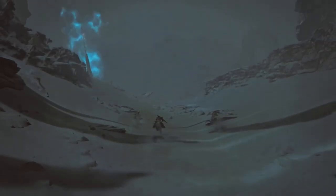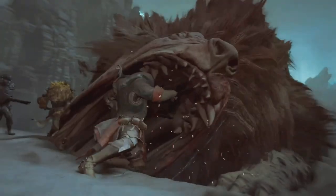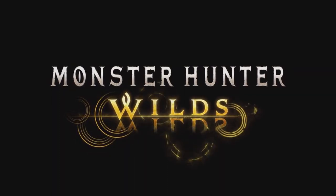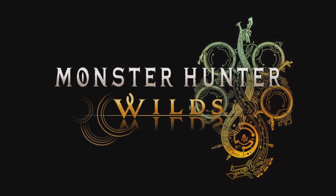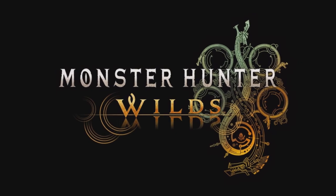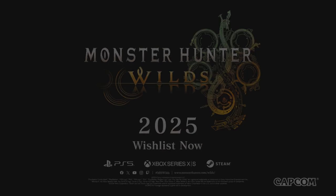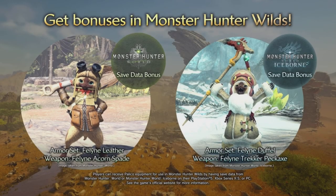We got a familiar looking dude — honestly he looks like the Ace Lancer from Monster Hunter 4. At the end of the trailer we see new armor sets, and then to the right we see a long sword user, and then to the left we see the other two hunters — one with a heavy bow gun. And that's how the trailer ends.